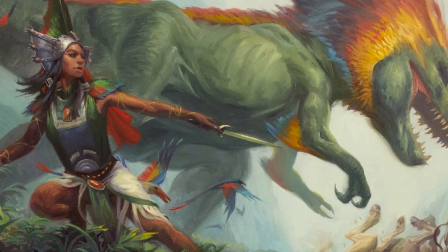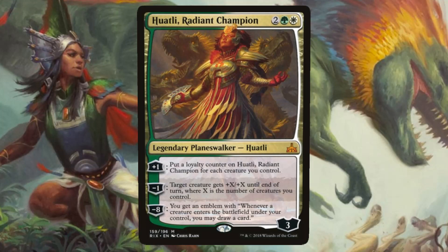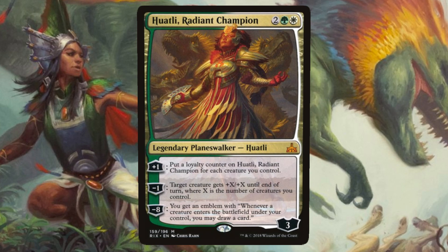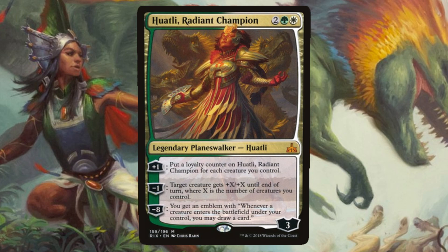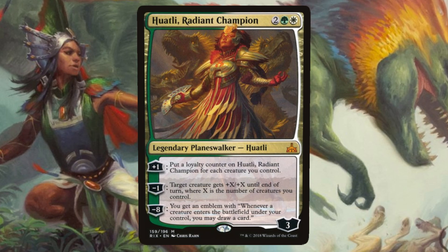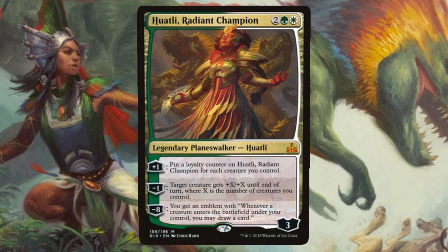Our last human isn't a creature card at all, but the warrior poet herself — Huatli, Radiant Champion, to be specific. She has a planeswalker card that costs 2, 1 white, and 1 green, and comes in with 3 loyalty counters. The plus 1 gives her a loyalty counter for each creature we control, so we can push on our next turn with the right board to get her emblem for minus 8, which lets us draw a card whenever a creature enters the battlefield under our control. After that, we can use her minus 1 to our heart's content to give target creature +X/+X until end of turn, where X is the number of creatures we control.